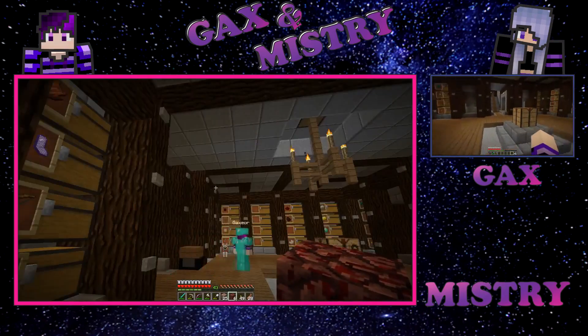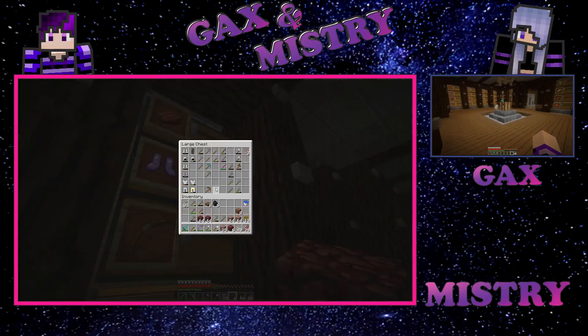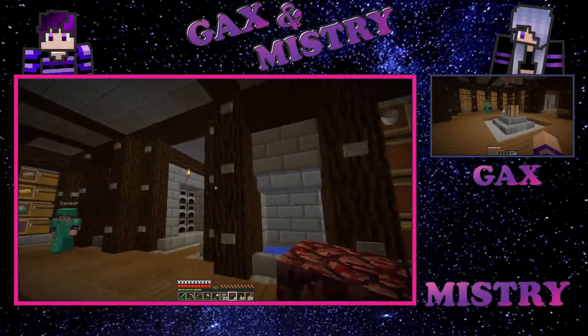Have a look inside. Here we've got shoes, armor, tools — basically how we lay out our storage system. Let us know in the comments what you think, maybe give us some ideas of what you guys do.